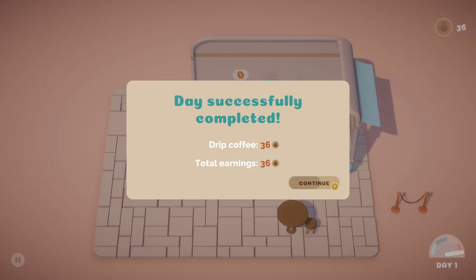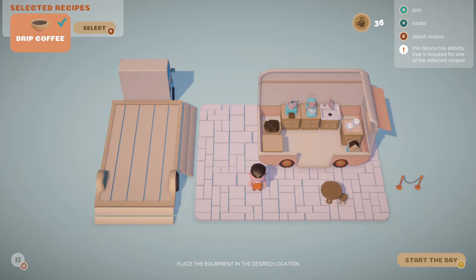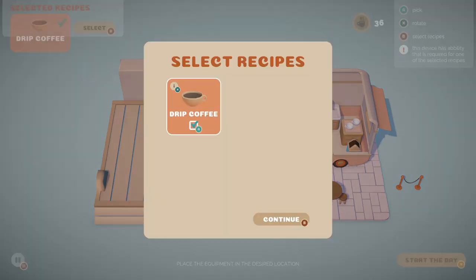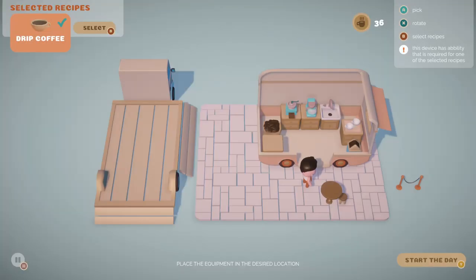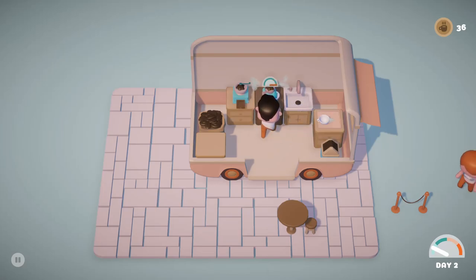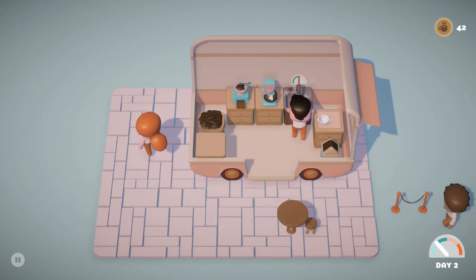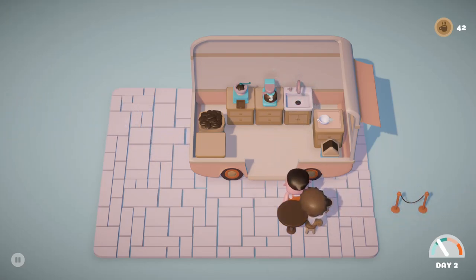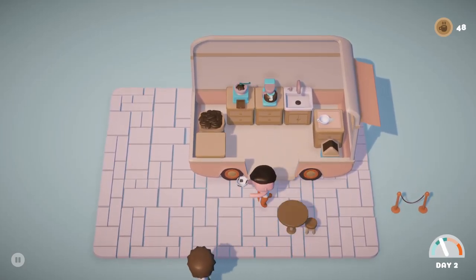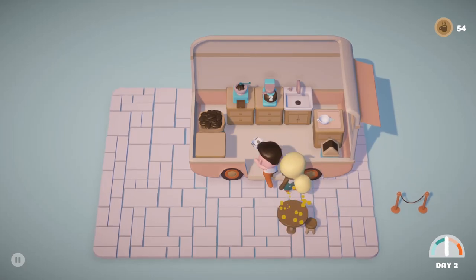Okay, completed — 36 dollars I guess. Sticking to the left, so this is going to be a hard level apparently. I'll keep everything the same. When you unlock more recipes, presumably you can pick and choose which is interesting. One thing Plate Up does better is that you can push customers around — not so here in Coffee Caravan.